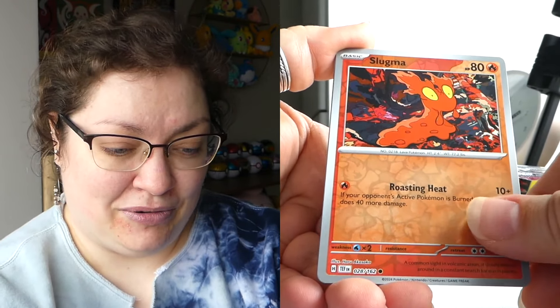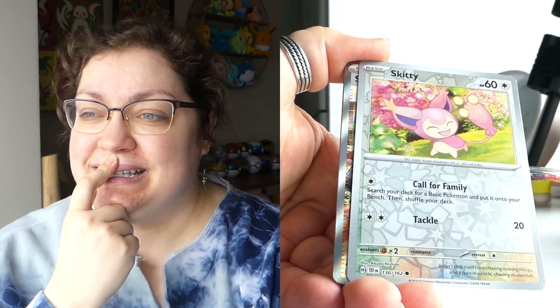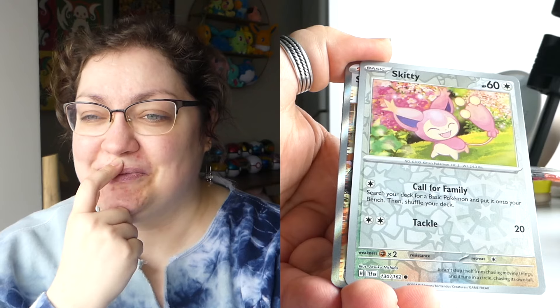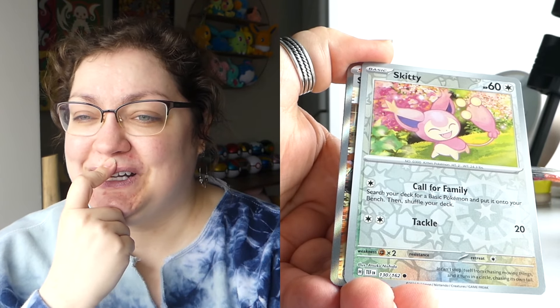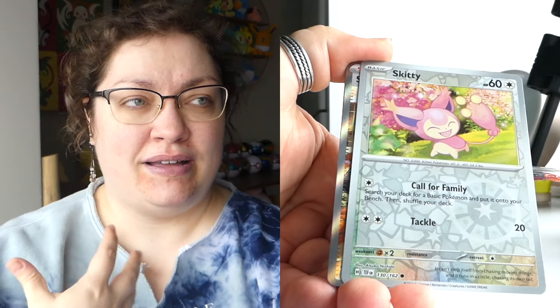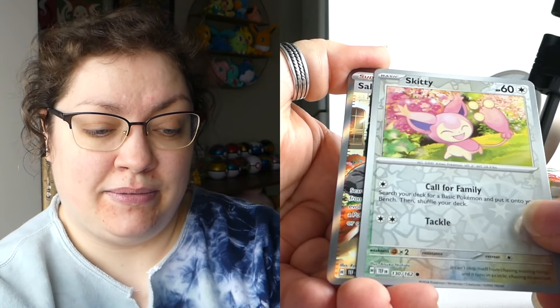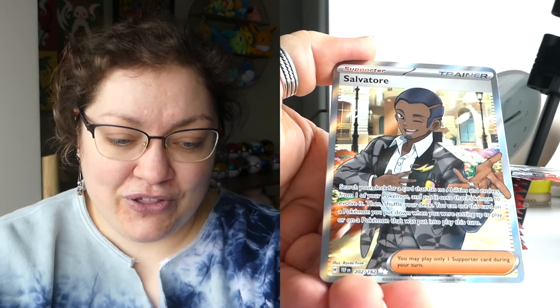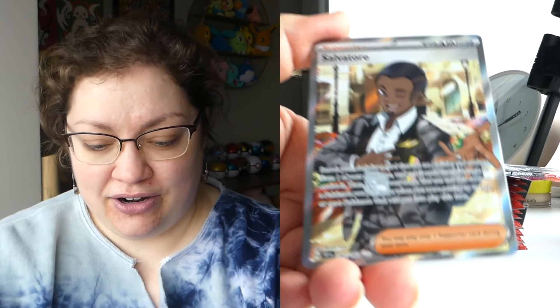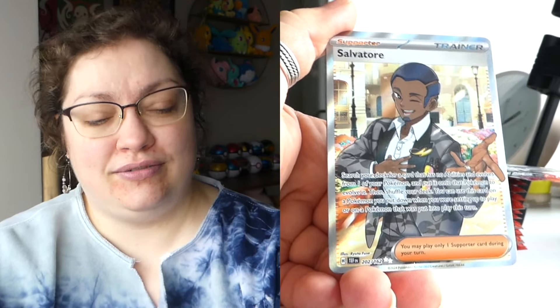Slugma, what you got? Nothing. We have something. It starts with an S — I just found out about him when I opened my booster box. He's one of the trainer cards and I didn't recognize him because I didn't do anything with the school in Violet when I played through. I think he's one of the teachers, but he has what looks like an Alolan Raichu pin on his lapel. Pretty sure you're not worth anything, but I want your little Alolan Raichu lapel pin. It's very cute. You look very friendly.